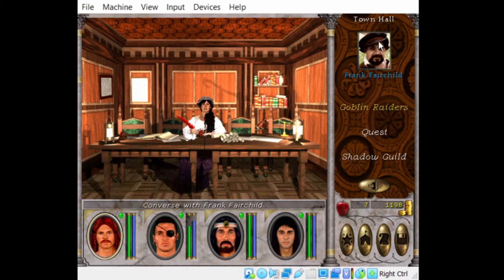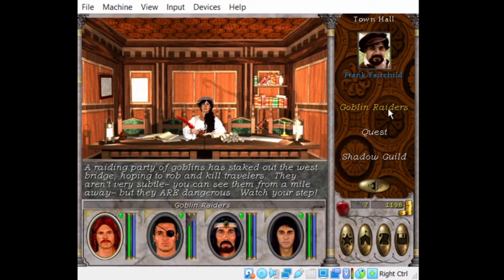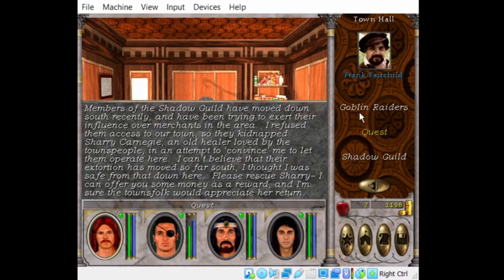Frank Fairchild: a raiding party of goblins has staked out the West Bridge, hoping to rob and kill travelers — they aren't very subtle. Members of the Shadow Guild have moved down south recently and have been trying to exert their influence over merchants in the area. I refused them access to our town, so they kidnapped Sherry Carnegie, an old healer loved by the townspeople. Please rescue Sherry — I can offer you money as a reward, and the townspeople will appreciate it. So you'll get money and reputation by completing this quest.